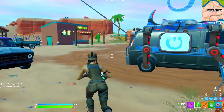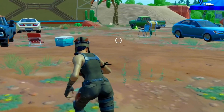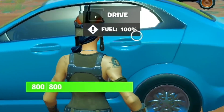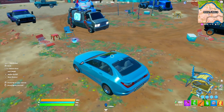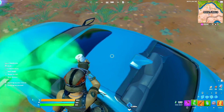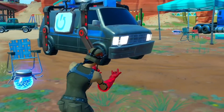Myth number three: you can med-mist a teammate whilst you're in the back of a car. The first thing I need is to get in a sedan. Let's say I've got a teammate driving us around. Apparently I'm meant to be able to med-mist him. So if I left-click, it heals me, but if I right-click — oh, okay. Well, that is myth confirmed. You can actually med-mist out the side of a window. That's pretty good if you're rotating in zone and need to heal up your teammate.